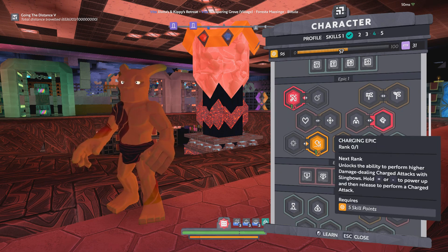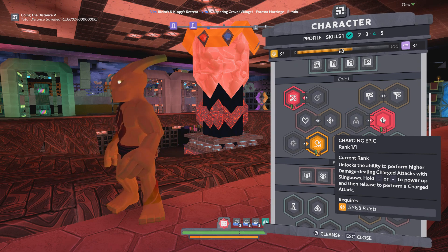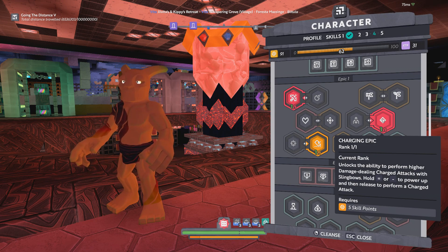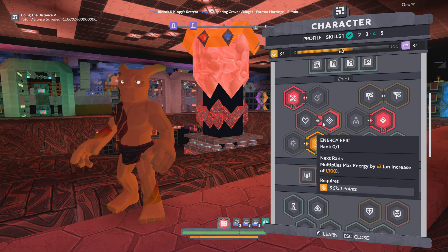Scrolling down to Epic 1, one thing I would probably recommend — and this really depends on your sling bows — is picking up the Charge epic. This will allow you to charge up your sling bow to do essentially double damage. So if you're trying to shoot a road runner and you don't have the best bow, or maybe it's an elemental road runner with an exotic buff that gives it extra HP, this could be the difference between one-shotting it and having to shoot it multiple times to kill it. It's not 100% necessary, but it would be a nice one to pick up.